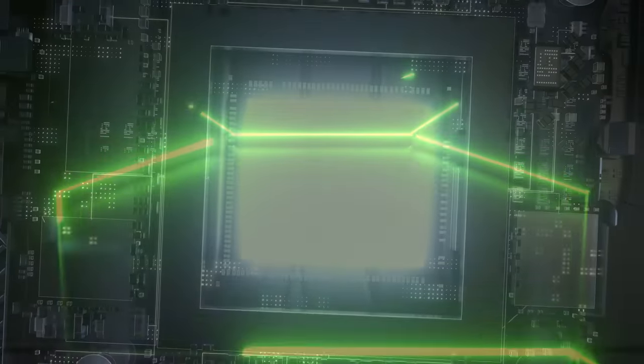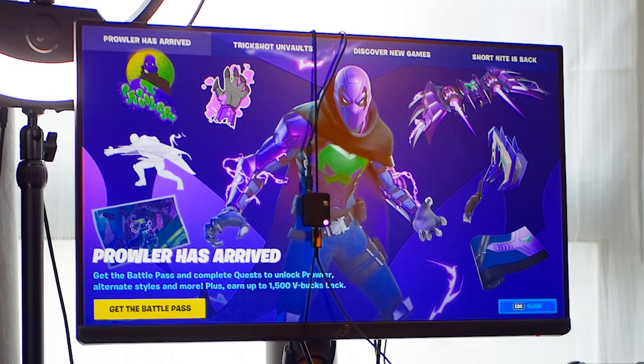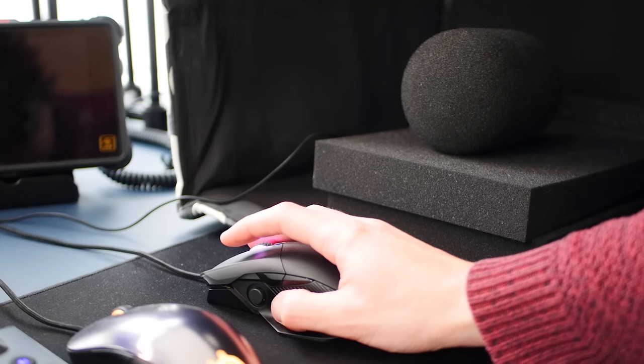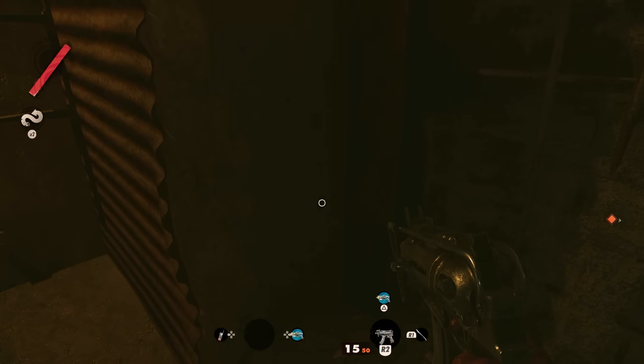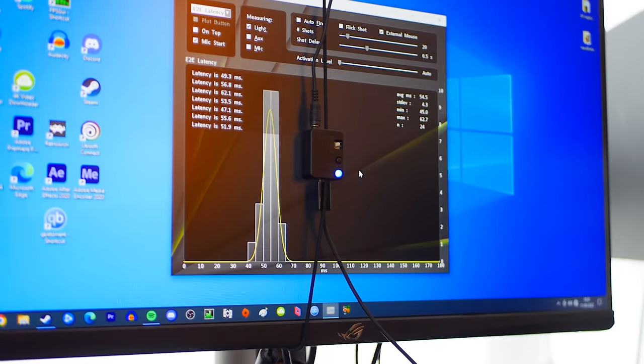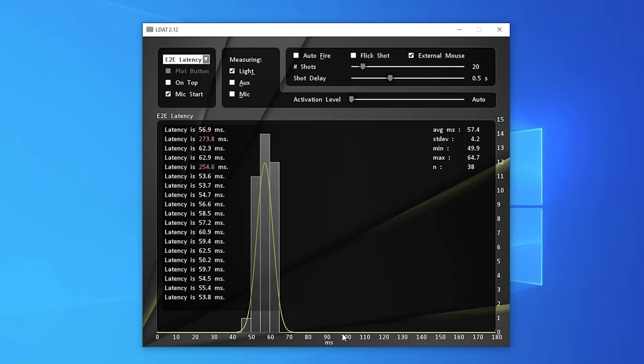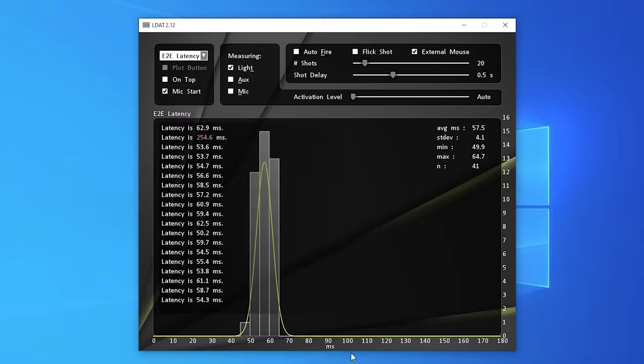So how do you go about testing controller response? We used the same methodology from when we reviewed the GeForce Now RTX 3080 cloud service, which involves testing using NVIDIA's LDAT sensor. This attaches to the front of the screen, registers a mouse click or controller button press, and then detects a gun's muzzle flash as the response on screen. It then calculates the time between the input and a change in luminance on screen. In Call of Duty Black Ops Cold War, it's literally a case of taking a handgun to a dark corner of the first campaign level and repeatedly firing single shots. After 50 to 100 samples, the LDAT software generates the average latency in milliseconds.